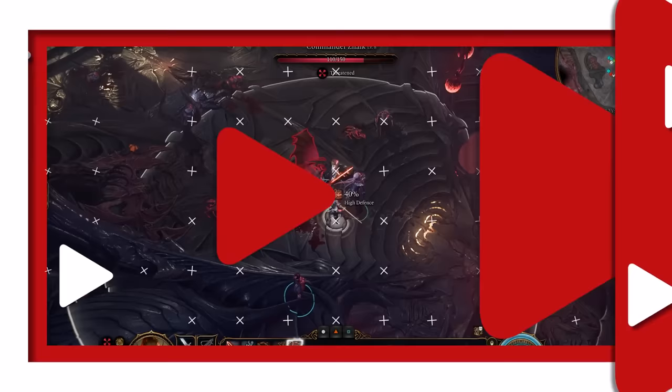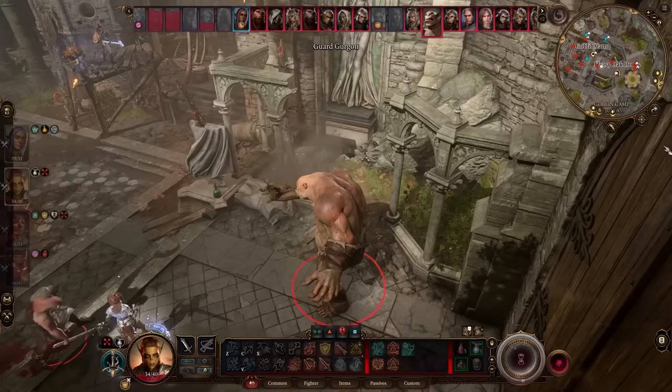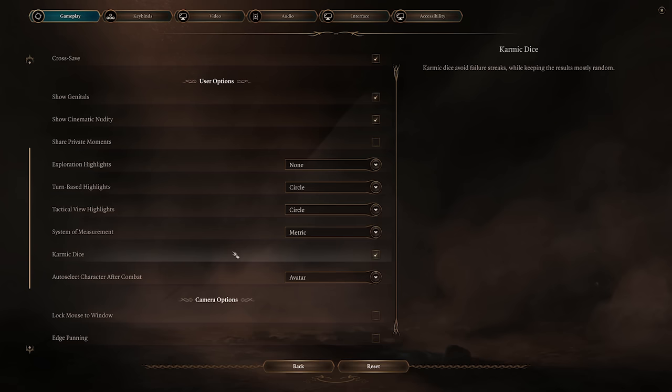Do your dice rolls seem to switch their luck often? You might have Karmic Dice toggled on. This is an optional setting that bends the randomness in dice rolls, both for you and for your enemies as well. In other words, you could be getting hit more often in combat because of Karmic Dice attempting to mitigate streaks of bad luck. If you'd rather test your luck without any behind-the-scenes adjustments, Karmic Dice is entirely optional — toggle this setting on or off in the options.